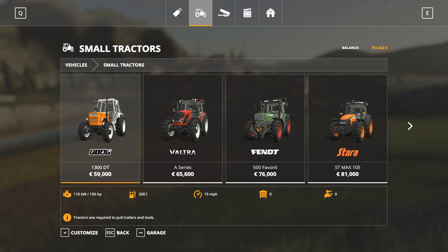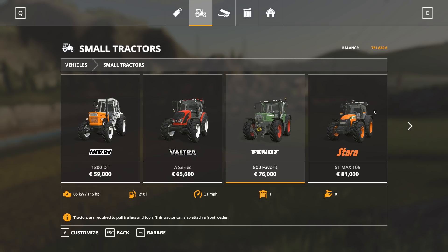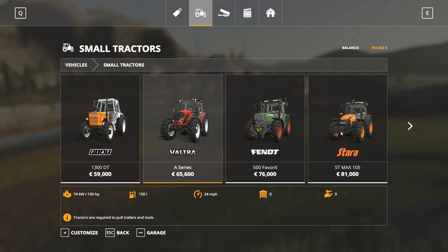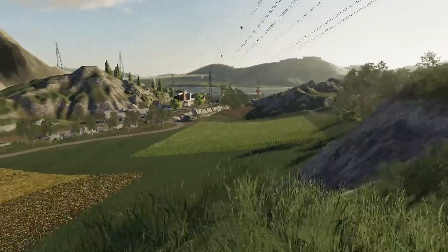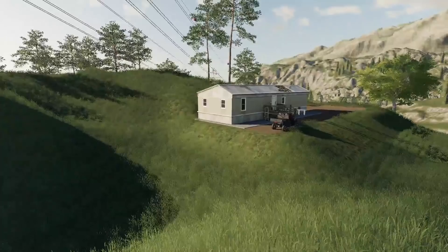We're not going to go for the small one because it's a little bit too slow for my liking, so we're going to look at the next three options: either the Voucher A series, the Fendt 500 — a fan favourite — or the Star ST Max. Drop a comment down below and hit that vote button to let us know which one you'd like, and we're going to bring that in as well. Over the course of the next few weeks and months we're going to be looking to expand our farm here.